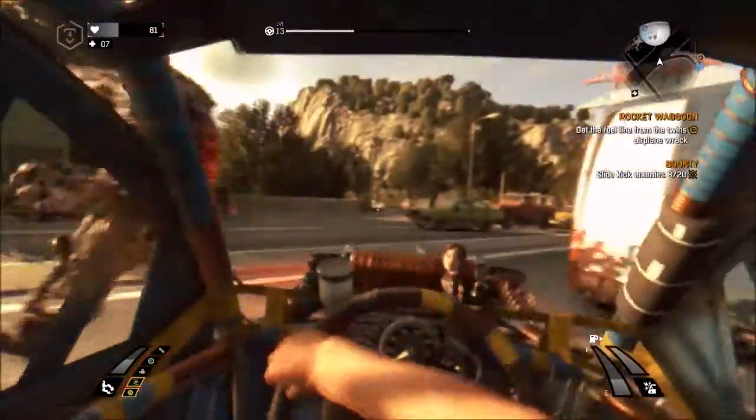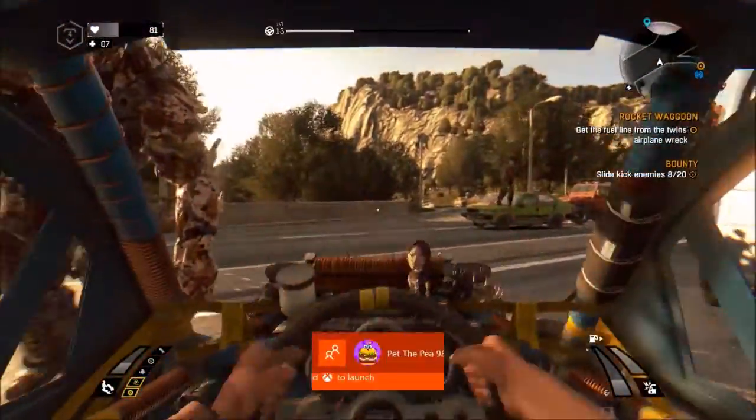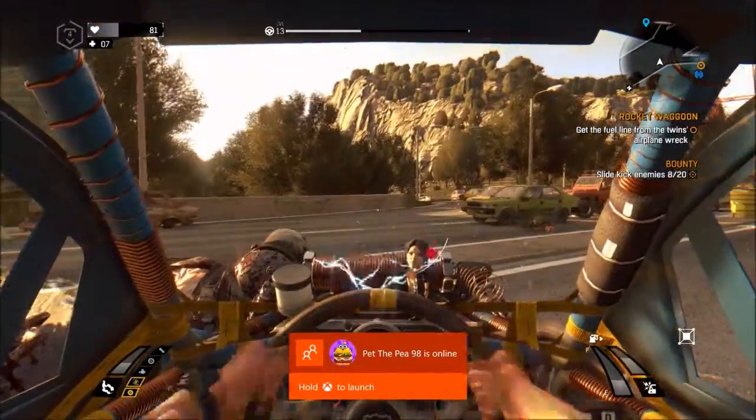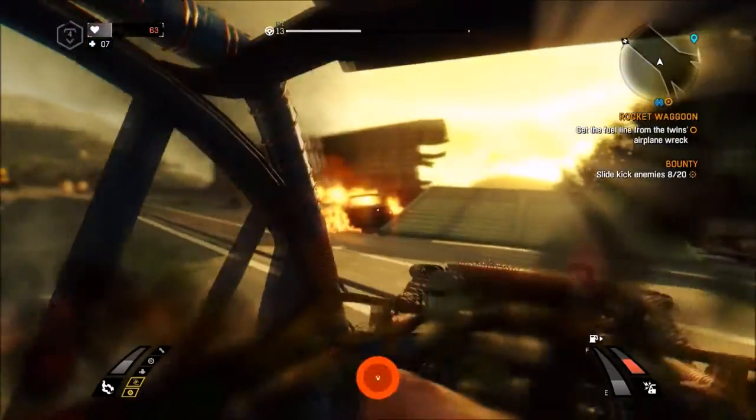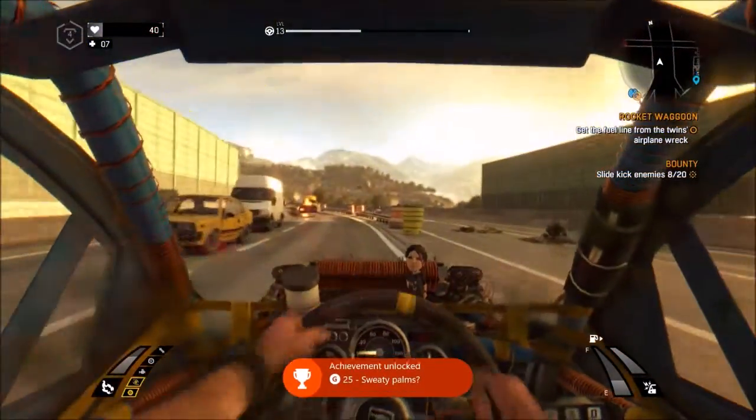And as you can see here, he's about to drop dead from the electric. So that's how you get the Sweaty Palms achievement in Dying Light: The Following. If that helped, please like, share, and comment, and we'll see you next time — Hype Train, peace out.